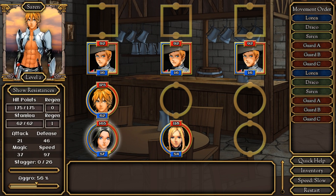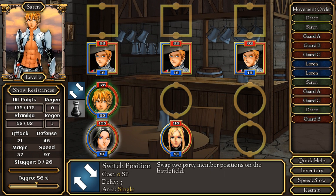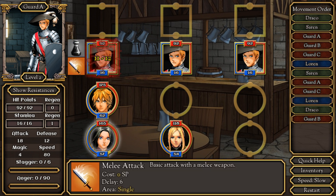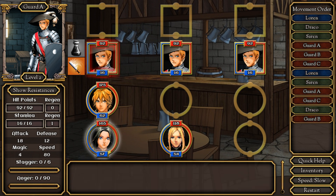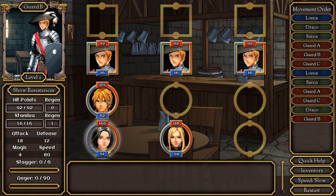So this is the combat system. Essentially you can hover over people and it shows all their resistances, hit points, and all that sort of stuff. You have a readout of hit points and mana on their actual profile, as well as the enemy's mana and profile, and you can hover over them to see all their stats. Then you can click on a person and switch positions or use an item. Otherwise you click on an enemy and decide how you want to attack. On the right it's got the movement order — who's going first, second, third, and so on. So Lauren, who is highlighted, will go first, then Draco, then Saren, then the guards, and so on.